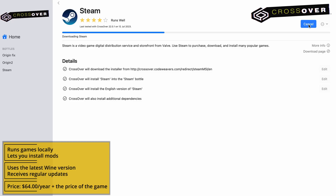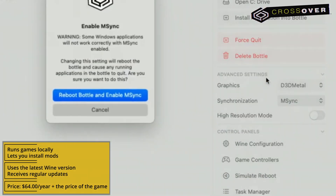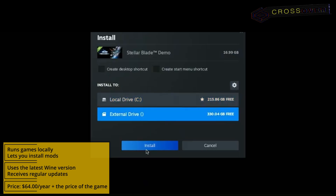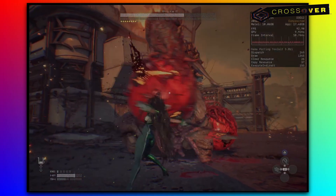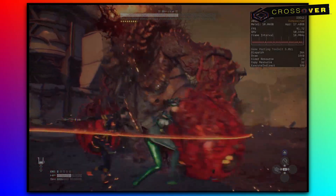Steam will start automatically, so close it, enable D3D Metal and M-Sync, and then start Steam again. Next, find Stellar Blade in your Steam library and install it. After the install completes, you are ready to start the game through Steam in your Crossover bottle.